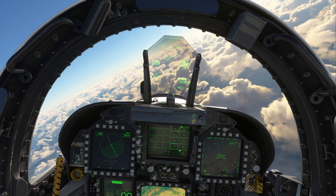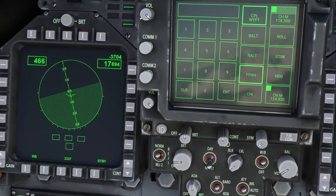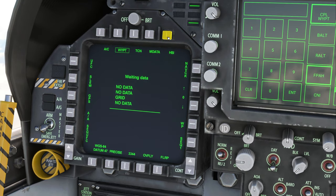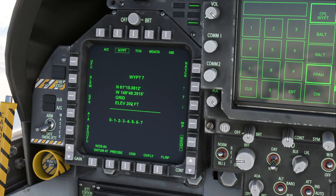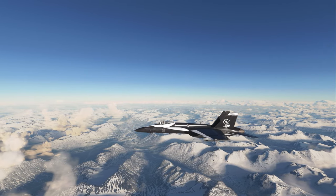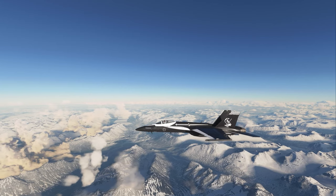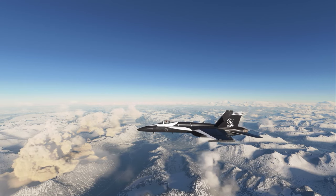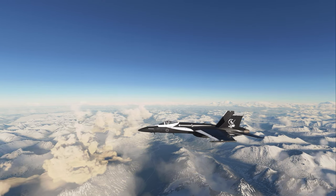To find the airport elevation, I go to the HSI, hit the bottom button twice, hit HSI, then hit the data button to see data on my selected waypoint. Waypoint seven is the airport I'm headed to, and its elevation is 200 feet. That covers all the main modes of the Super Hornet's autopilot. The waypoint mode is challenging near final approach — if you don't switch waypoints soon enough, it's hard to line up with the runway, and you may need to switch to track mode to fly the final course. As always, thank you for watching — leave questions, suggestions, and comments below, and I'll see you in the next video.